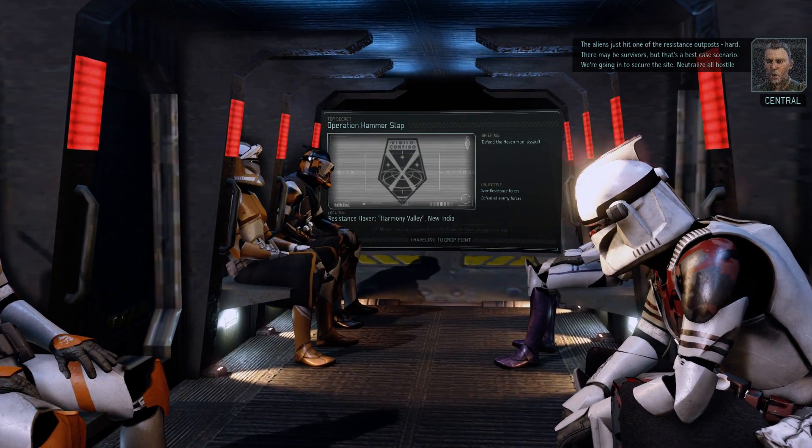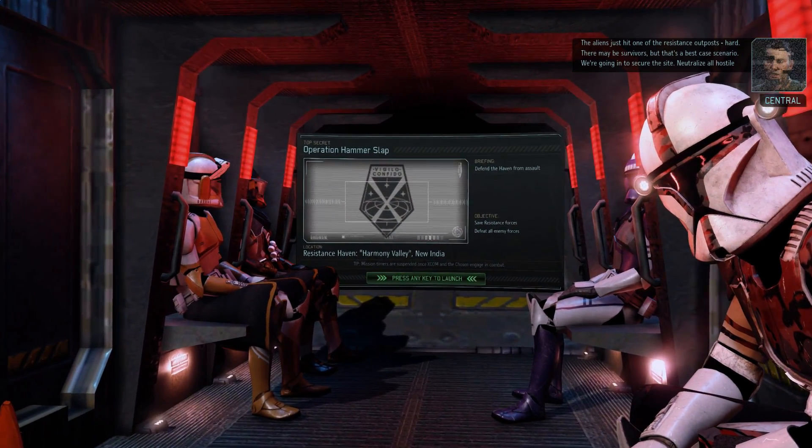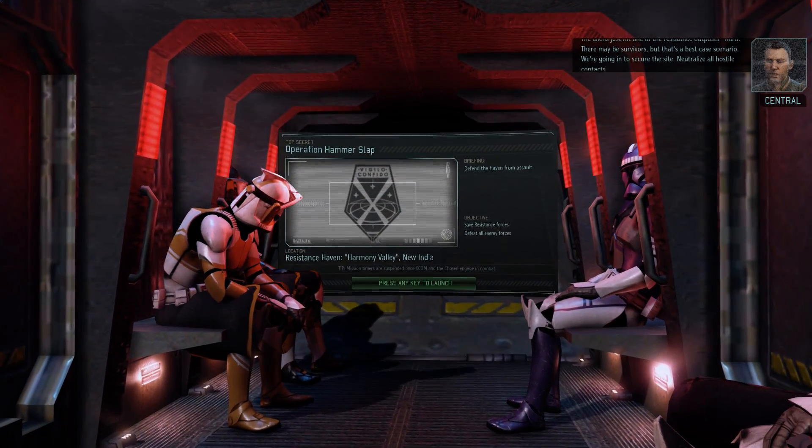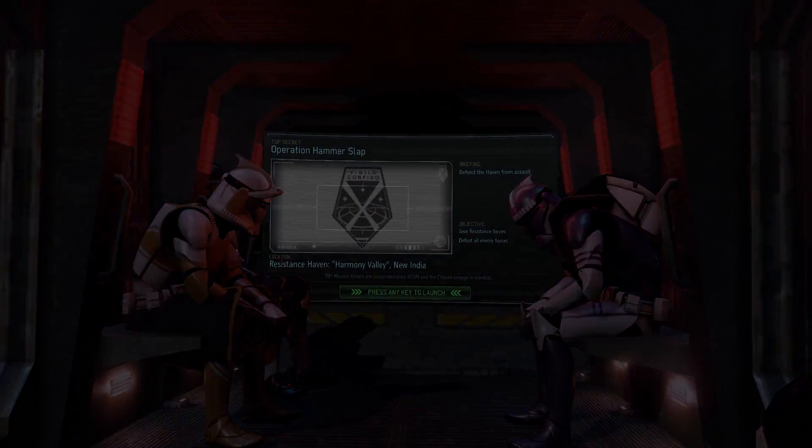And when we hit phase three, or tier three of weapons, we'll go to phase two armor — different helmets, no more fins and stuff like that. The aliens just hit one of the resistance outposts hard. There may be survivors, but that's a best-case scenario. We're going in to secure the site. Neutralize all hostile contacts.